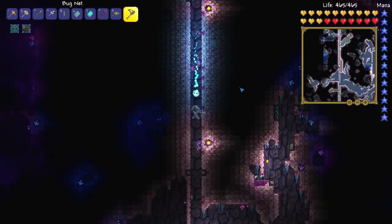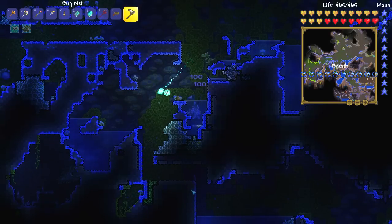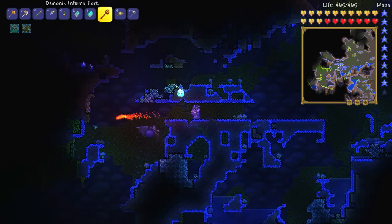I'm going to try and find some truffle worms and try to get some Duke Fishron fights in an attempt to get the bubble gun before we try the Frost Moon, ladies and gentlemen. Oh, my god, I got him! That's some pro moves right there.